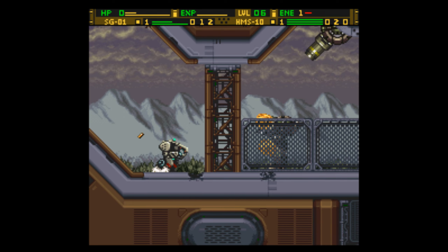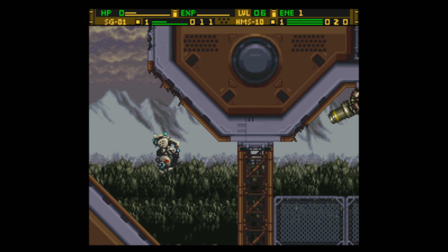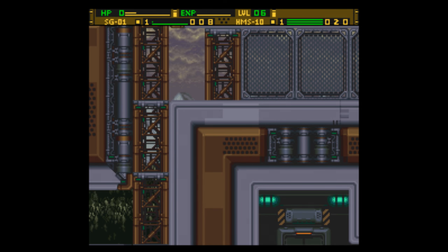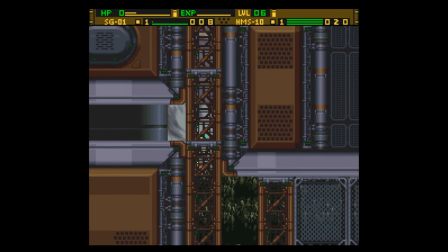We've got gun placements here. We've got commando monsters. I think that's it in terms of enemies, at least for this part anyway. Later on though... there's a chest down there, but first we want to go up here.